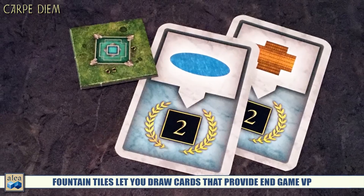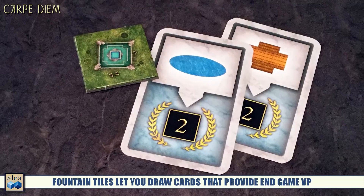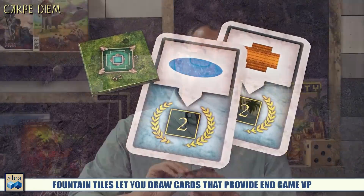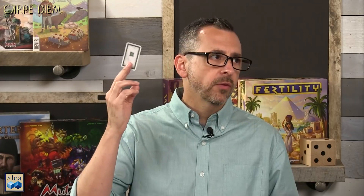Fountain cards give you end-of-game scoring and are hidden from other players. You draw two, look at them, choose one to keep, and put the other on the bottom of the fountain pile. If you acquire another fountain later, you draw two more and can even discard a card you kept before. So you're always building a progressively growing collection of fountain cards best suited to your strategy.